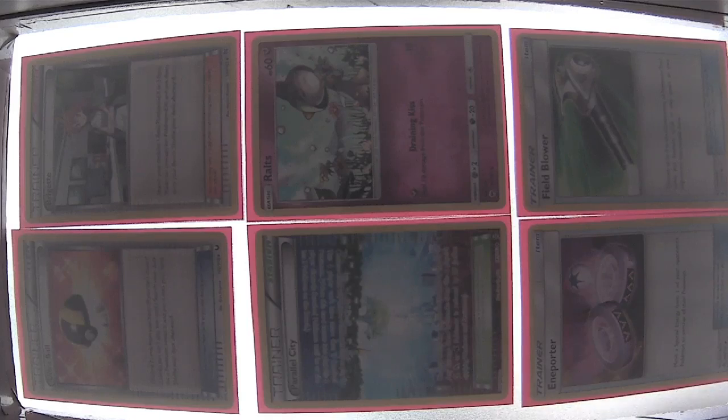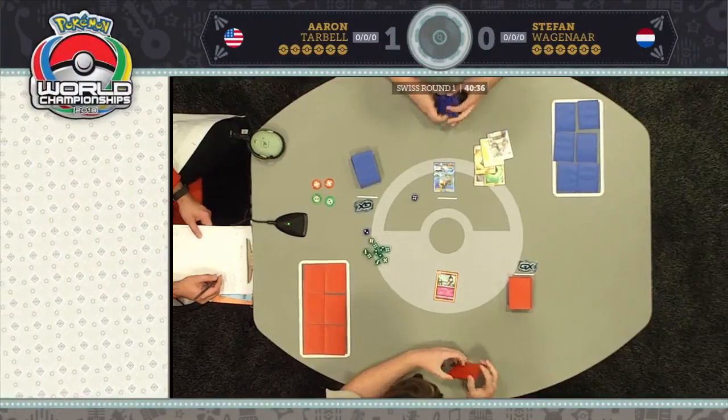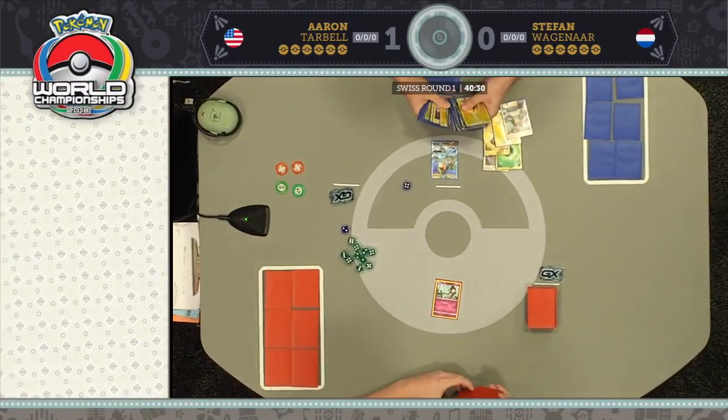Looking at prize cards: Stefan has three Grass Energy and one Rayquaza GX prized. For Aaron, nothing too big, although he only plays one Bridget in his deck and that is in his prize cards, which could be a problem. Aaron's situation is a little unfortunate, but overall not as bad as having two Gardevoir prized. He didn't seem to need it last time — he won the game with one Gardevoir in his deck.